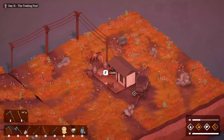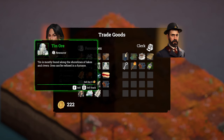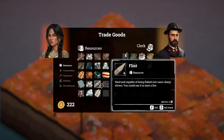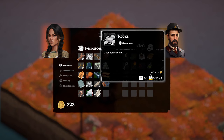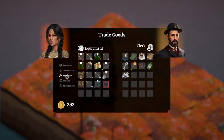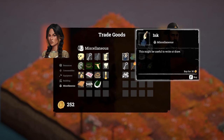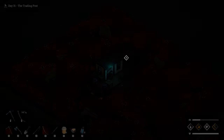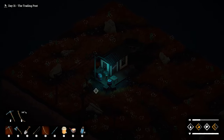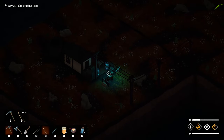Let's trade some stuff. I've got a whole pile of stuff to get rid of — tin ore, I don't think we need this. Maybe I'll keep it just in case. I can sell a stack of rocks. I don't know what else to sell right now. How do I make ink? Oh — he kicks us out at nighttime. That is not great.